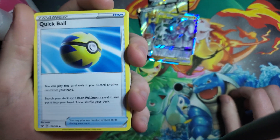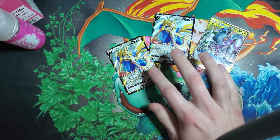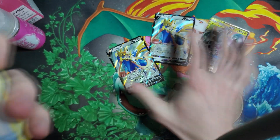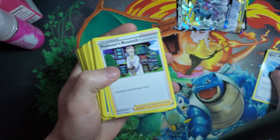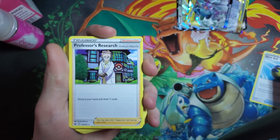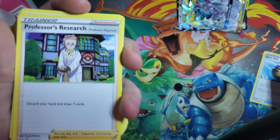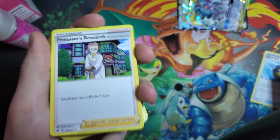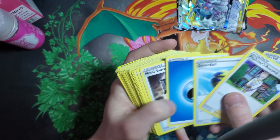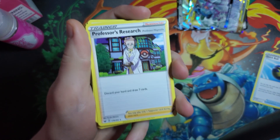Quick Ball is pretty standard in every deck — discard a card from your hand and search for a basic Pokemon. Since your core Pokemon here are basics, it's pretty useful. You don't really run too much evolution stuff in this deck. Professor's Research is again very standard just for consistency and draw power. I know discarding your hand sounds rough, but if you only have two or three cards in your hand it's not that punishing. And since you're running multiples of almost every card, drawing seven cards is so useful just to keep things rolling and keep the momentum on your side.